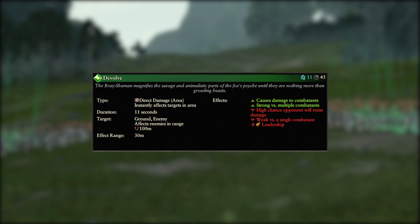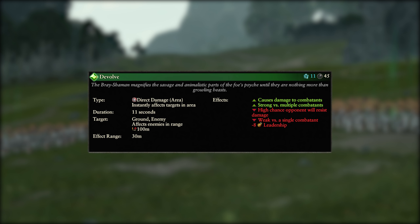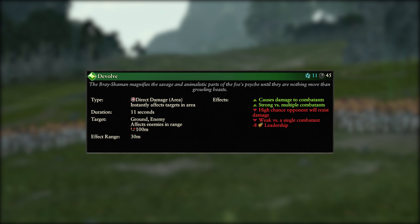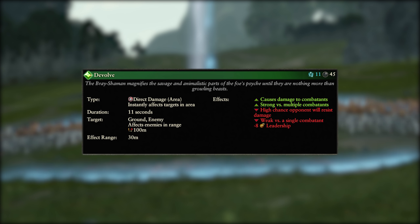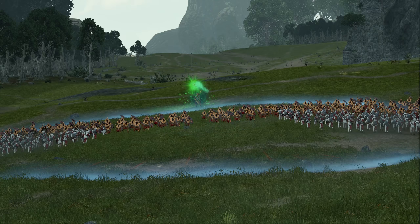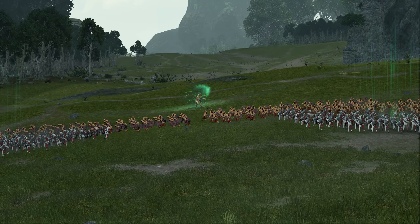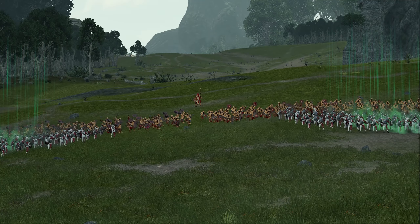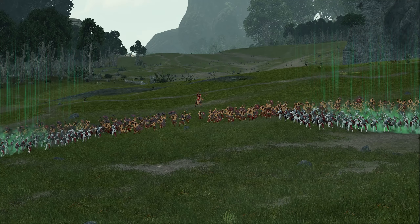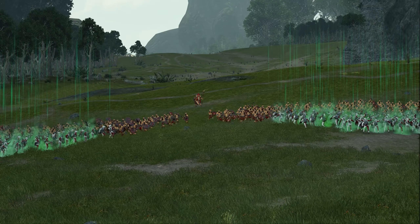Devolve is next and it's a direct damage spell. It costs 11 winds of magic, has a 45 second cooldown and a 100m cast range. It can be targeted either on the ground or on enemies directly and causes damage to everything in its 30 metre area of effect. This damage is best used versus multiple entity units but even then there is a high chance of resistance for each tick of damage. It also causes affected units to suffer minus 8 leadership, with effects lasting 11 seconds. This is a great spell for using on the enemy front lines while your units are in combat, dealing damage and breaking the morale of all units in the affected area.